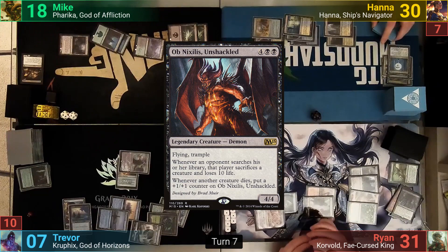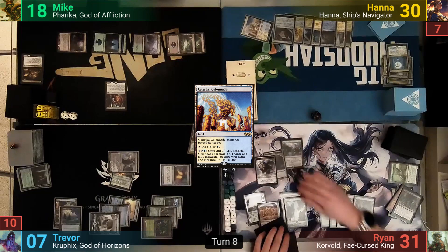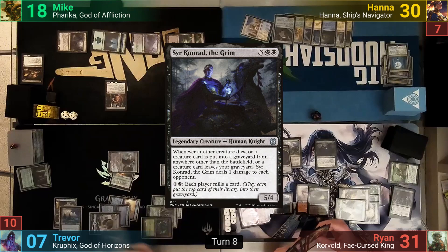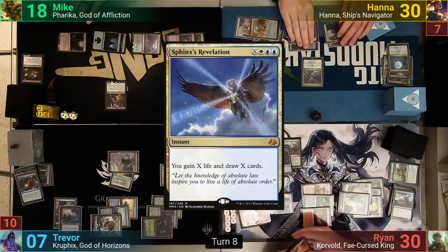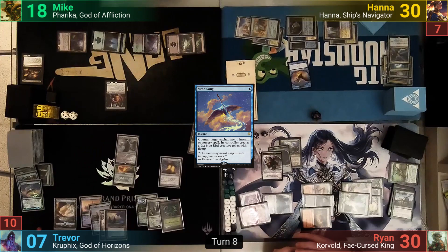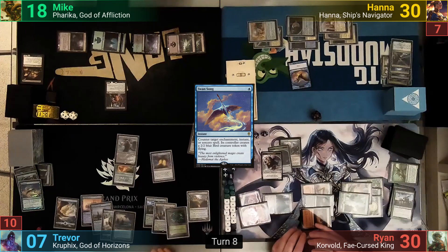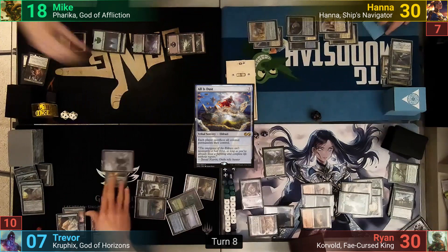Mike untaps, plays a land, casts Obnixilis Unshackled, and passes. Harry plays a Celestial Colonnade and passes back to Ryan. Ryan untaps, makes another Eldrazi Scion, casts Golgari Signet, and then Syr Konrad the Grim. Not wanting to die, Trevor activates Kozilek's ability and discards a Seedborn Muse to counter Syr Konrad. Ryan tries to resolve Zulaport Cutthroat, which Trevor counters with a mana drain. Ryan passes, Harry tries to cast Sphinx's Revelation, but Trevor uses Swan Song, giving Harry a bird. Trevor untaps, rolls for the Mana Crypt, wins the roll, and goes straight to combat. He swings Kozilek at Ryan; Ryan blocks with a Scion and sacrifices both for mana. Obnixilis gets two +1/+1 counters. Trevor recasts All Is Dust, wiping the board.